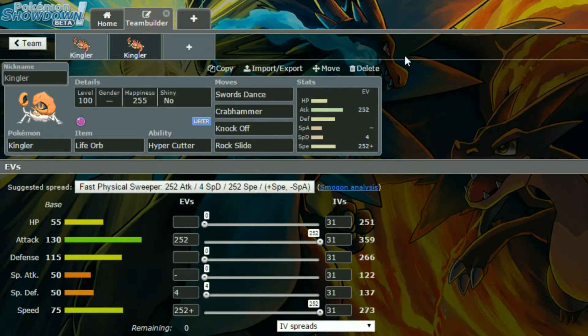Hit hard, hit fast. Swords Dance up if you can at the start; if not, just go and fire off some attacks. If you have Waterium Z on this, go for that. Life Orb can cause a lot of recoil over time.